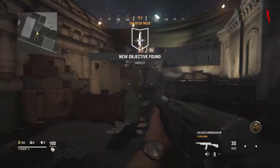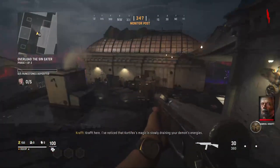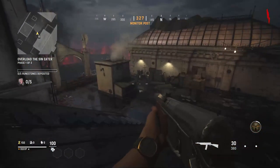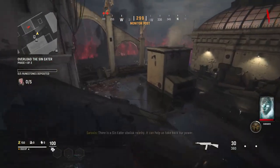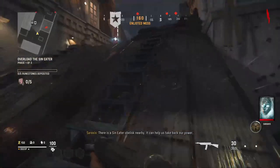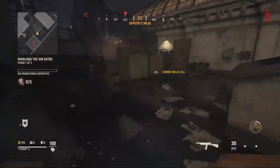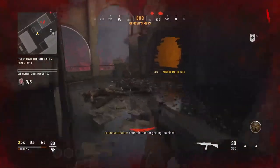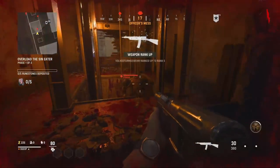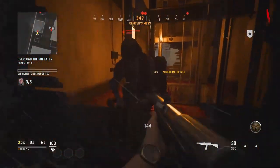All you have to do is hop into a game of Der Anfang and pick any weapon you want. For example, if you want to pick a sniper rifle, feel free. If you want to pick a pistol because you don't want to rank it up in multiplayer, pick a pistol. Then simply melee kill the zombies — specifically 35 zombies. Always go for that 36th kill just for a bit of good luck. Either way, melee kill 35 zombies and you will maximize the XP you gain for your weapon.